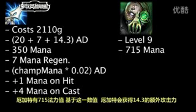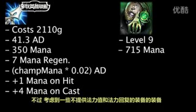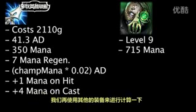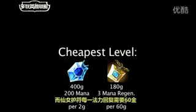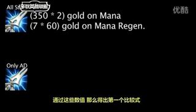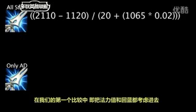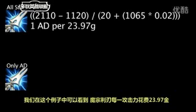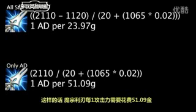Because of this, the Mana Moon grants 14.3 bonus attack damage based on Urgot's mana, for a total of 41.3 attack damage. Since the items we'll be comparing to the Mana Moon don't have any mana or mana regeneration, we'll have to use other items to reference the cost of that stat. At the cheapest level, a Sapphire Crystal grants 1 mana for every 2 gold, and a Fairy's Charm grants 1 mana regeneration for every 60 gold. With these stats in mind, in our first comparison, 1,120 gold is spent on the Mana Moon's mana and mana regeneration, and the Mana Moon grants 1 attack damage for every 23.97 gold. In our second comparison, which only takes the attack damage into account, a Mana Moon grants 1 attack damage for every 51.09 gold.